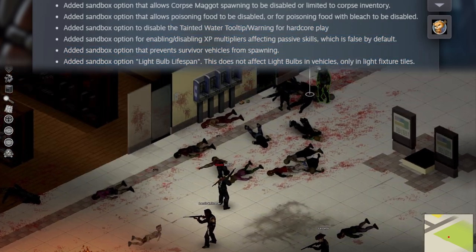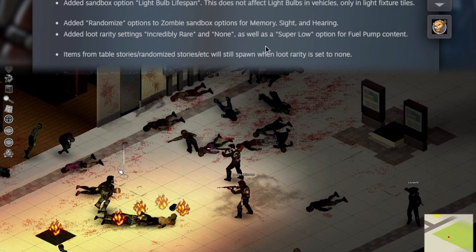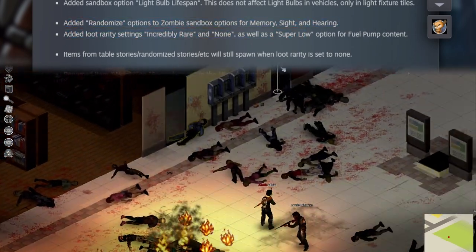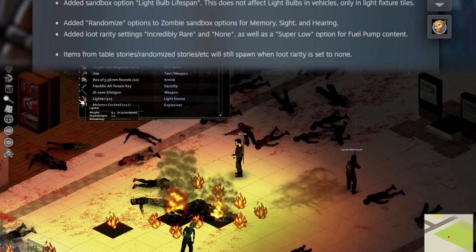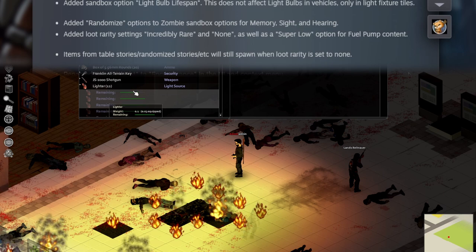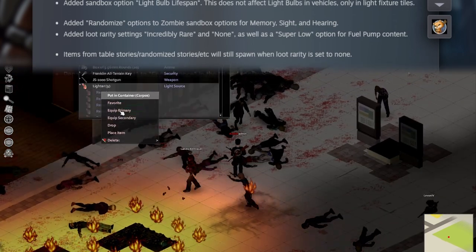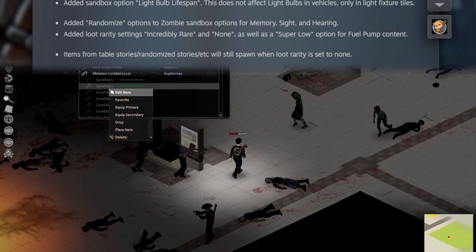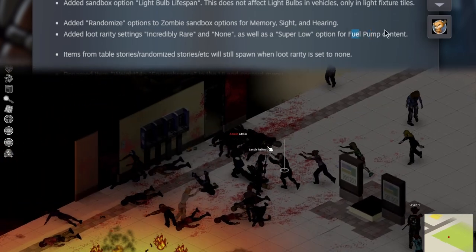I don't feel like any of these are necessarily important to go over in detail. I do like this — they've added randomized options for zombie behavior in terms of memory, sight, and hearing. I think that adds to the random zombies mod tremendously. I'll recant that earlier statement. And now fuel pump content — that might have been a thing for a couple of updates, but this is my first update video, so bear with me here.